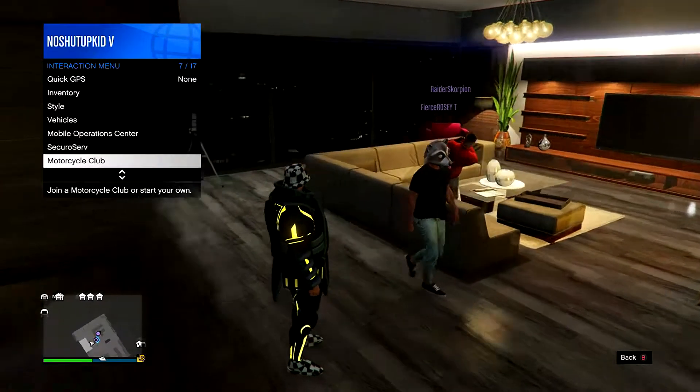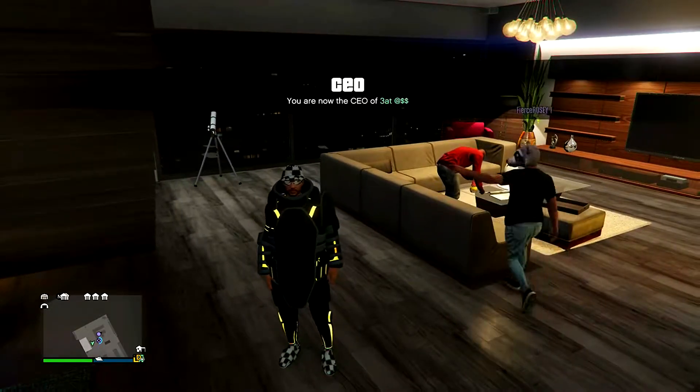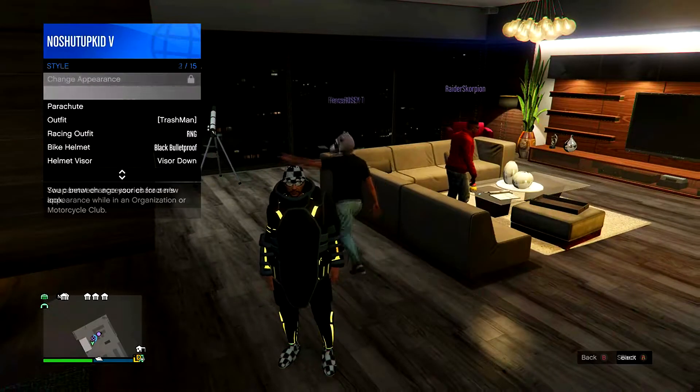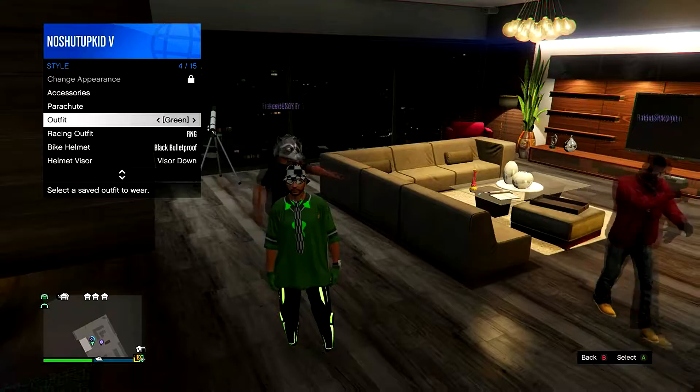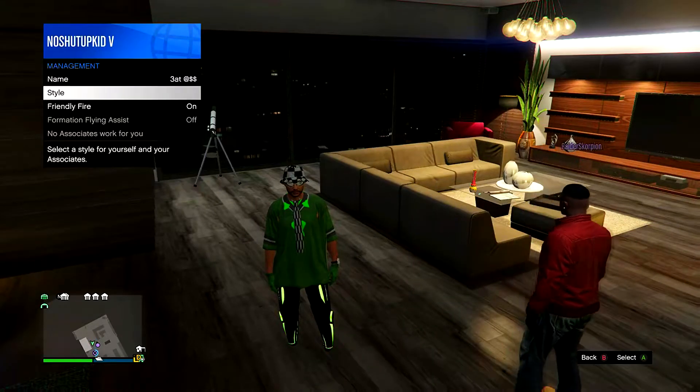To start this off, you're going to need at least one friend to register as a CEO, and you're also going to want to register as a CEO yourself. After registering as a CEO, you're going to want to go to your SecuroServe CEO, go to Management, and then go to Style.